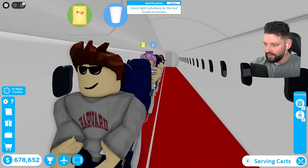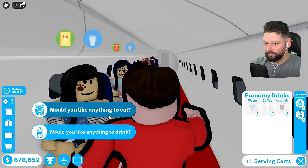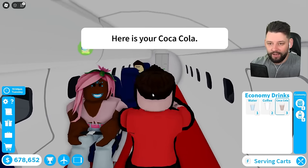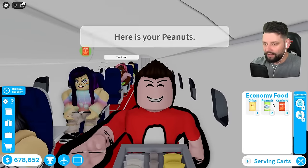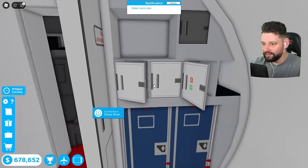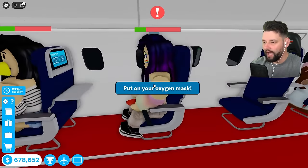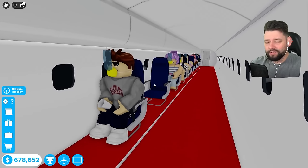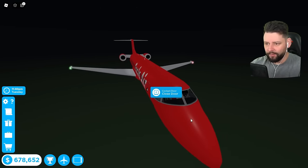Now we've got turbulence — let me serve the food and drinks real quick. I never really do the depressurization emergency; I find it slightly boring. But now that you can jump out the plane, it's suddenly interesting. People are struggling — can we get the oxygen mask? No, we actually can't. So having to retrieve an oxygen mask is a new feature of this emergency.